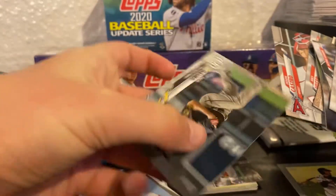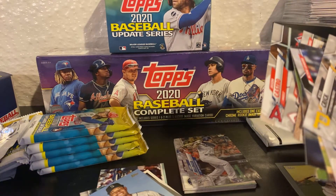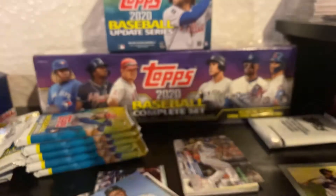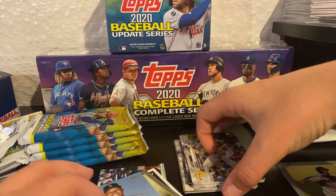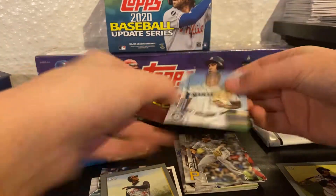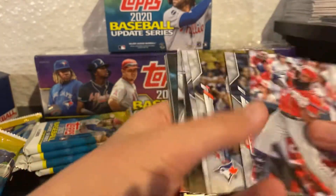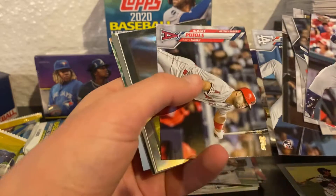Jason Castro, and last card is Zach Davies. My Targets haven't had much so I'll just check the codes. I thought this one was a short print but it's not. My Targets haven't had anything — no football, no baseball, no nothing, barely any hockey. This was the only thing I saw there, so I had to get it. Sorry if I haven't uploaded in a while.